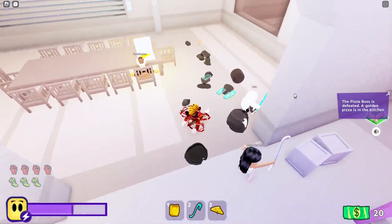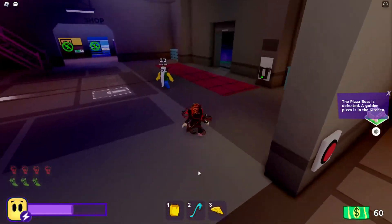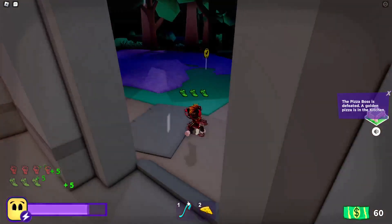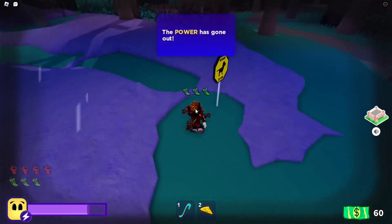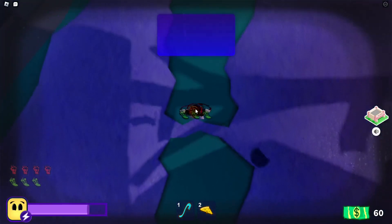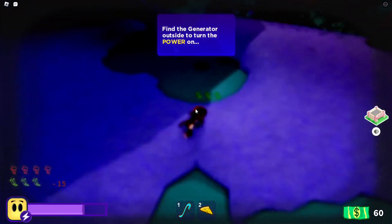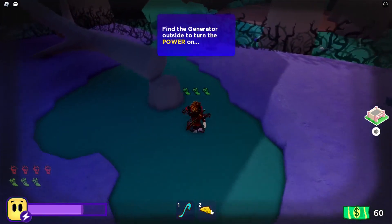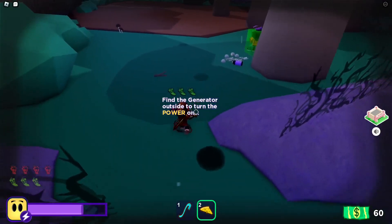Once we have the golden pizza, we will head back outside — the power has just gone out, don't mind that. We will head all the way back to the nerd kid, or the weird kid, whatever his name was. We're gonna head all the way back over here and give him the golden pizza.